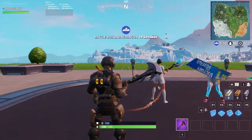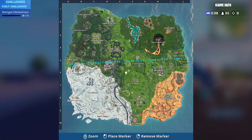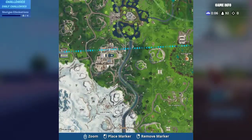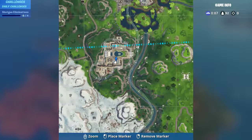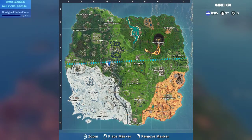Here we go — here is the map showing the location of Fortbyte number 2. It will be somewhere here in Tilted — Neo Tilted. I will show you the exact location of the Fortbyte and how to get it.